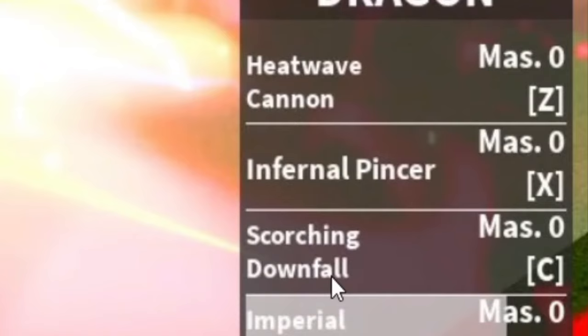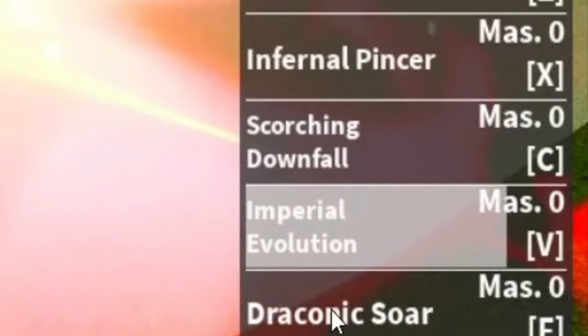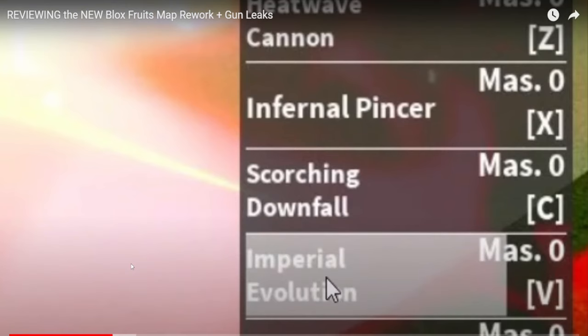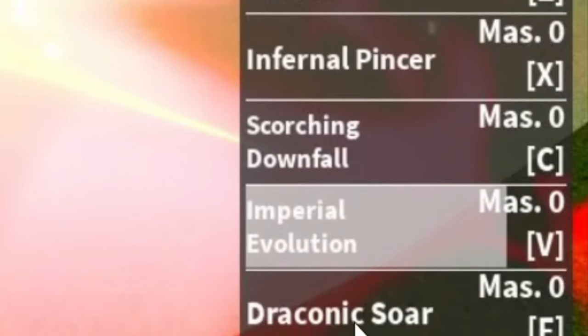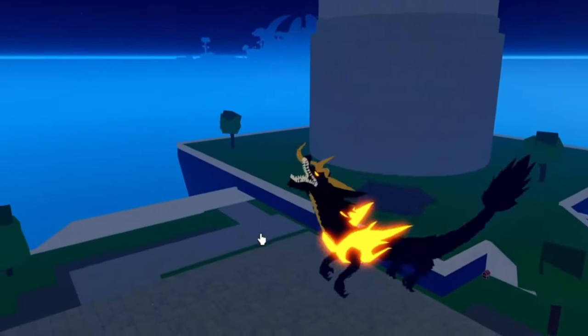That's an awakening confirmed — Evolution and Draconic Sword. Imperial Evolution and Draconic Sword are out, guys! That looks like this move right here.